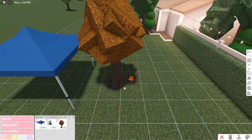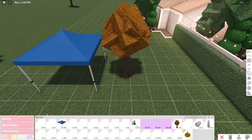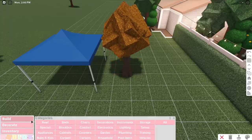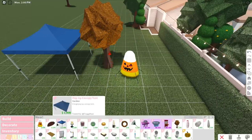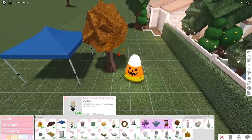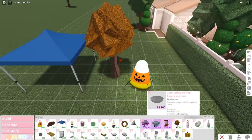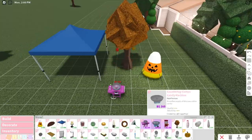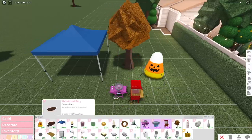If we go to Decorate, we have New and Special. There is so much to get into — okay, inflatable candy corn, adorable, love that, using that. Metal leaf tray — I need a table to place some stuff down on. I knew these were gonna cost Bloxbucks — I freaking knew it.